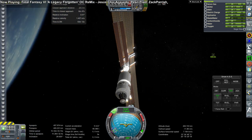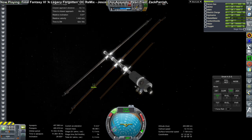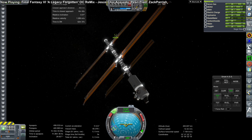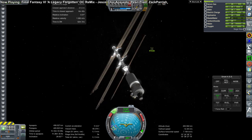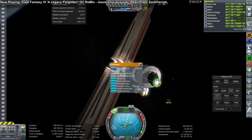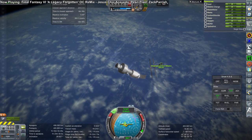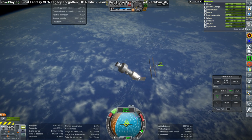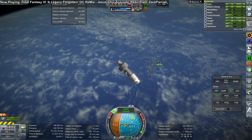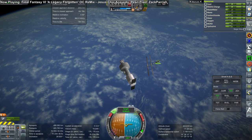We ultimately use pretty much all the fuel on Cygnus to make this happen. It turns out Cygnus is just not great at docking really large payloads in front of it — it's tugging 12 tons, six for the Quest airlock and six for the life support modules. We actually decide to use the station to rendezvous with Cygnus rather than the other way around, so here I'm turning Cygnus towards the station.